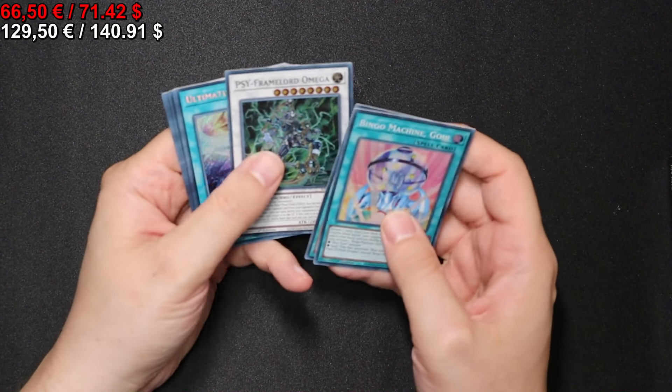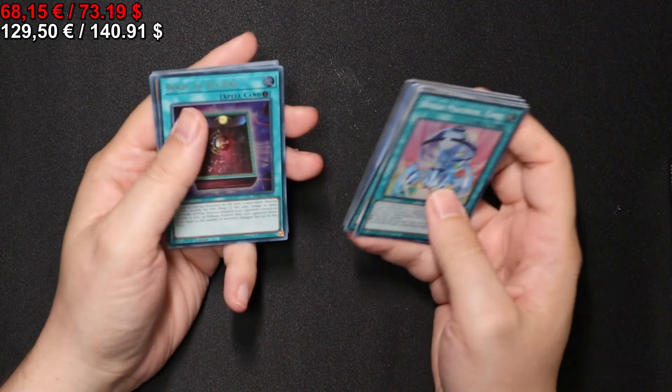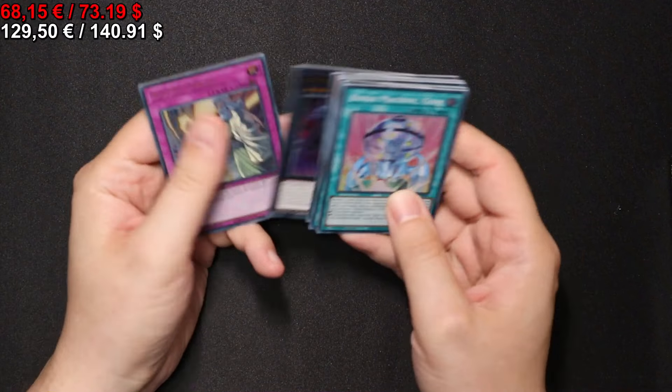Let's see what else we get. Ultimate Slayer Secret Rare. Illusion of Chaos Secret Rare. And that's it here.